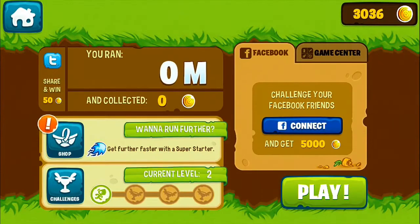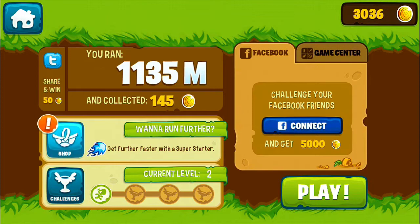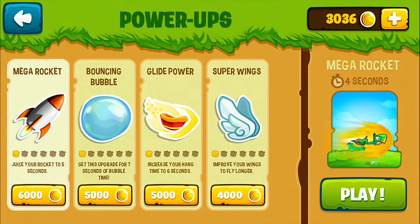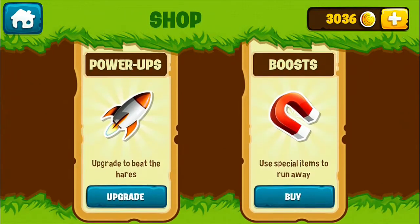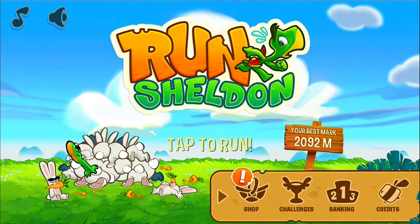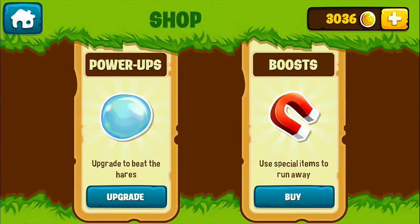From here we can come back to this screen. If you want to go farther, it says we can buy rewards and upgrade your power-ups with various coins. There's a little shop where you can buy various things, but you don't have to — you can just stay in and keep playing.